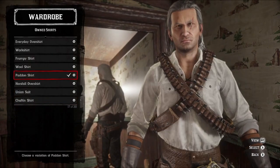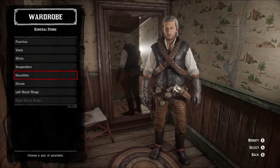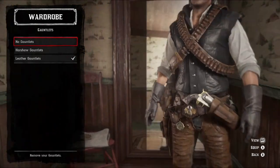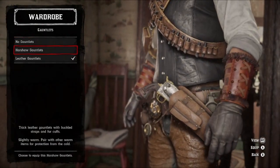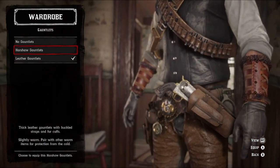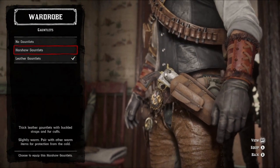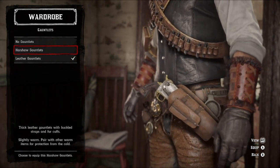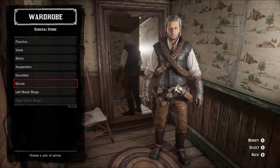For shirts, we're going to throw on the good old patent shirt in white — no suspenders because we're not going to see them. For gauntlets, we're going to throw on the leather gauntlets. I don't know why the Harsha gauntlets cover up the glove — that throws me off for some reason. Honestly, if it didn't do that, I would recommend it on the Wolf School outfit, but since they do, screw that.